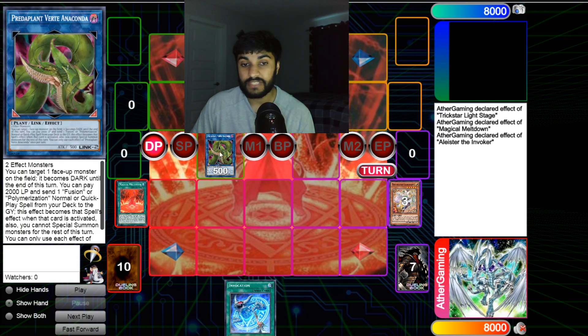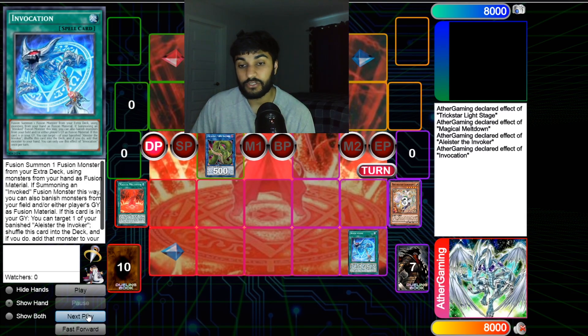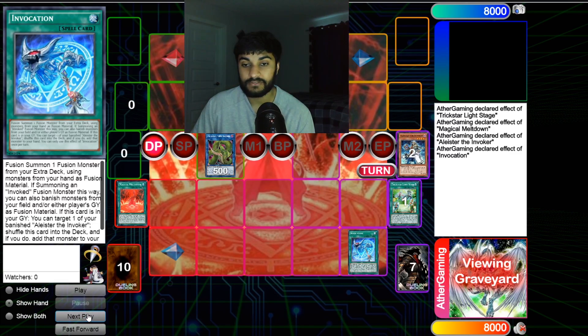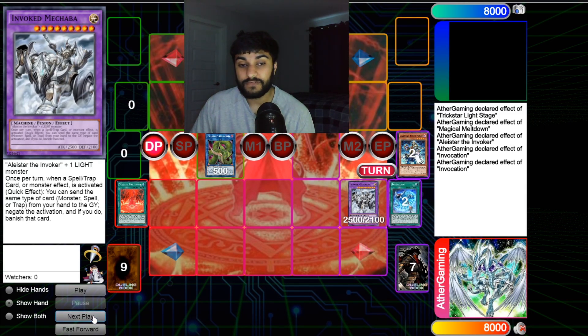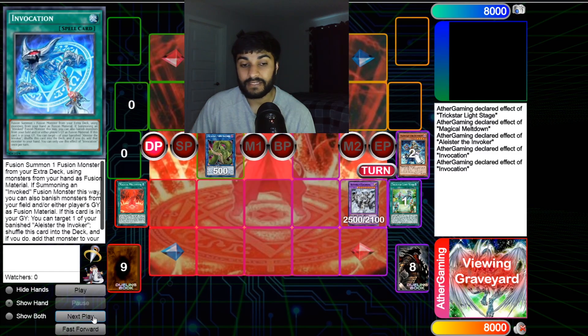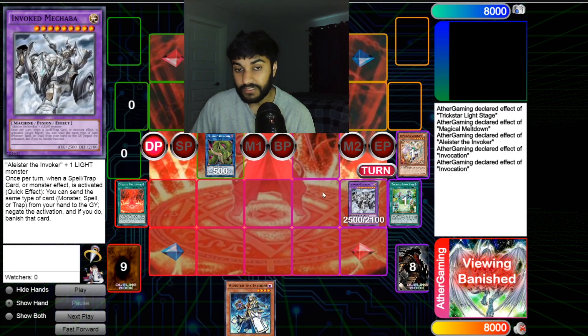We're not using Anaconda's effect just yet — this is three summons so we are under Nibiru. We activate Invocation: it banishes Corobane and Aleister to summon Invoked Makaba. Then we use Invocation's graveyard effect to shuffle it back into the deck and add Aleister back to hand. This is important for playing around Nibiru.